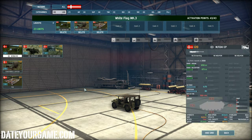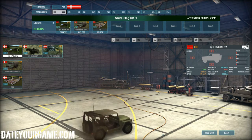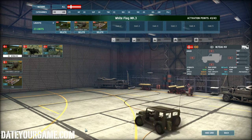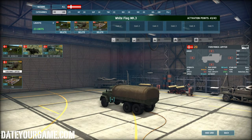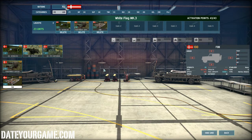For example, here I have a command vehicle, which is a Jeep, as usual — in nearly all my decks I'm using this. I have eight of them instead of six, depending on the faction. So that's pretty nice. Then I use the supply truck, and then I use an FOB to resupply my troops.